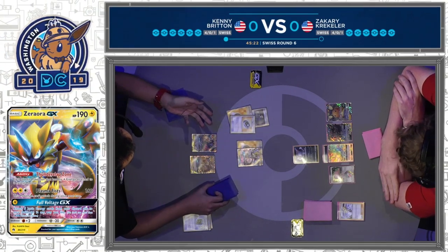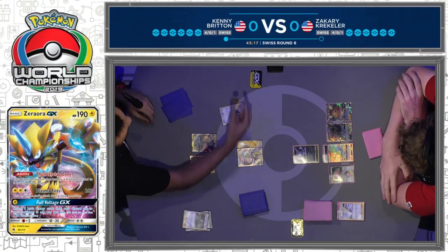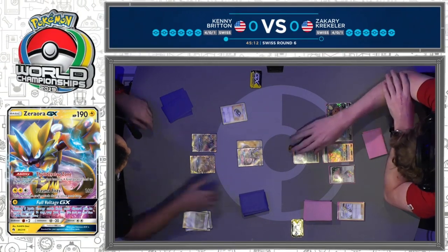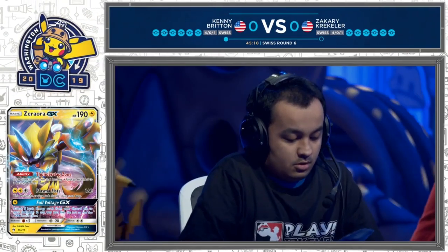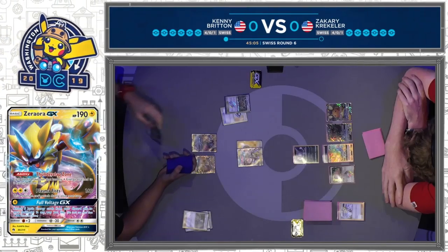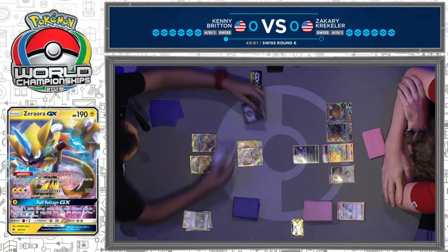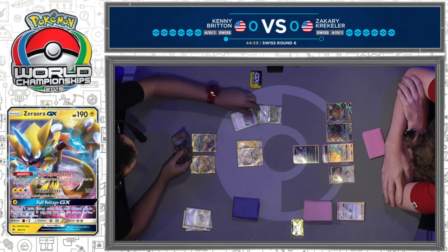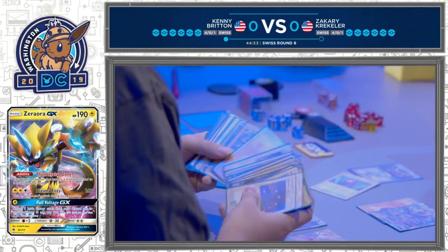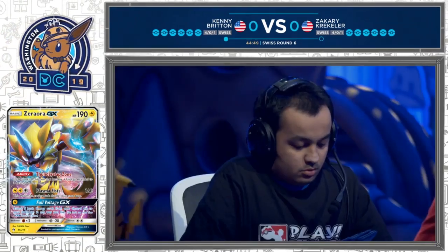Volkner nabs Kenny the Stadium Nav, one of the new cards from Unified Minds that has really put this deck over the edge. It is essentially a Timer Ball but for stadiums — flip two coins, he gets one head, searches the deck for a stadium, and that equals Thunder Mountain Prism. All you need is one head. Very, very powerful Prism Stadium. Now, depending on his hand — he has the energy from the Volkner — he will be able to attack with the Zerorara if it's active, but if he has an Energy Switch, he'll be able to Full Blitz, which is exactly what you want.